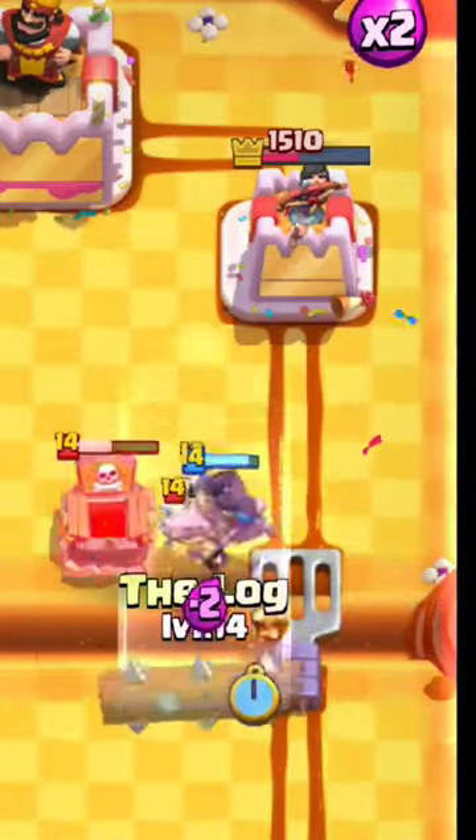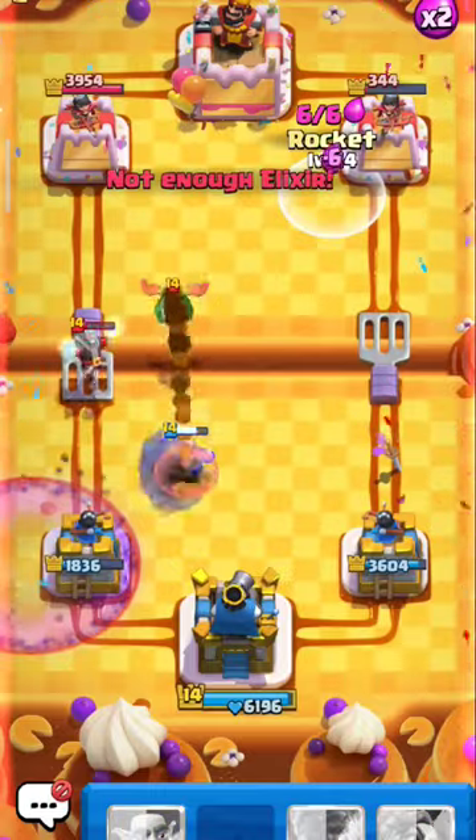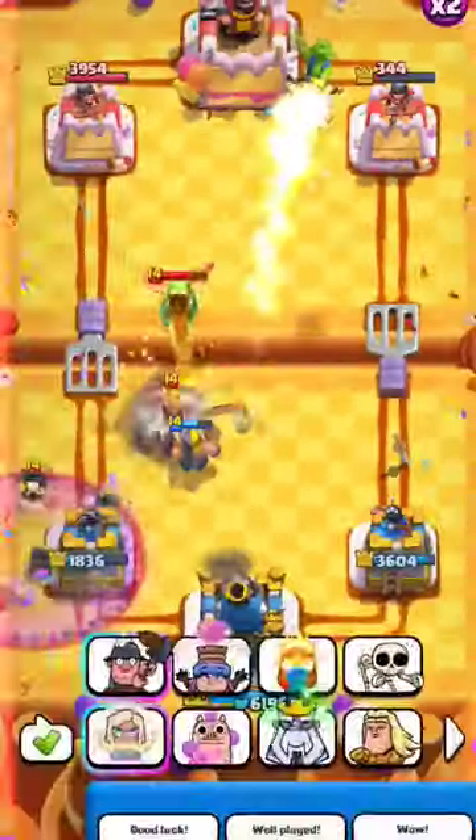I found it easier to pass his defense with Fire Spirit, because Spirit has a big splash damage. In the end, there is one rocket left to win. Good game.